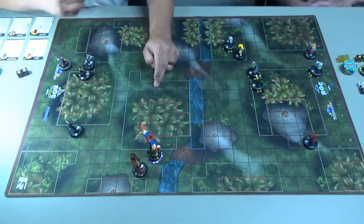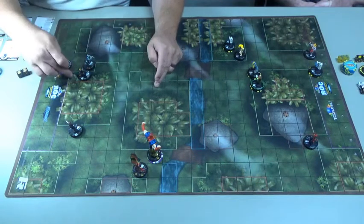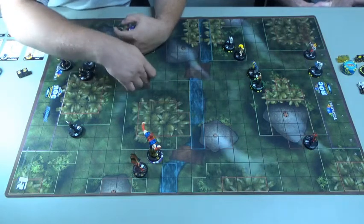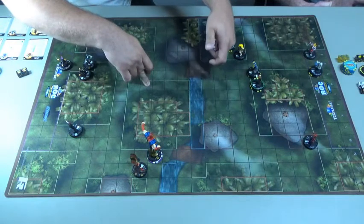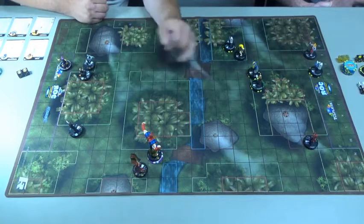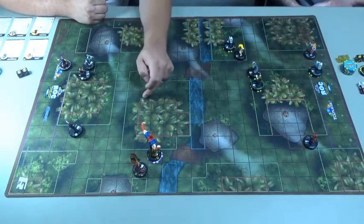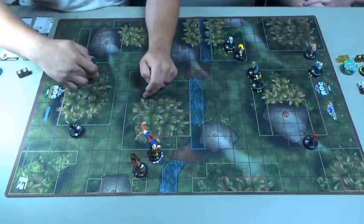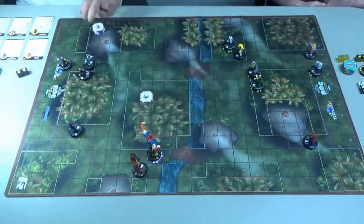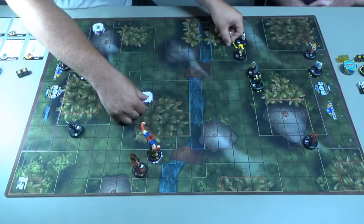I do have leadership with Baron Zemo, actually — that was definitely something I overlooked when building this team. The stealth really doesn't help you that much now that I'm looking at it. I do have improved targeting with Bullseye and Hawkeye. I thought I was like one square away from getting to him, but I can't even shoot him actually. I almost moved my whole movement with two of my characters. So I think I'm going to take a running shot at that guy.